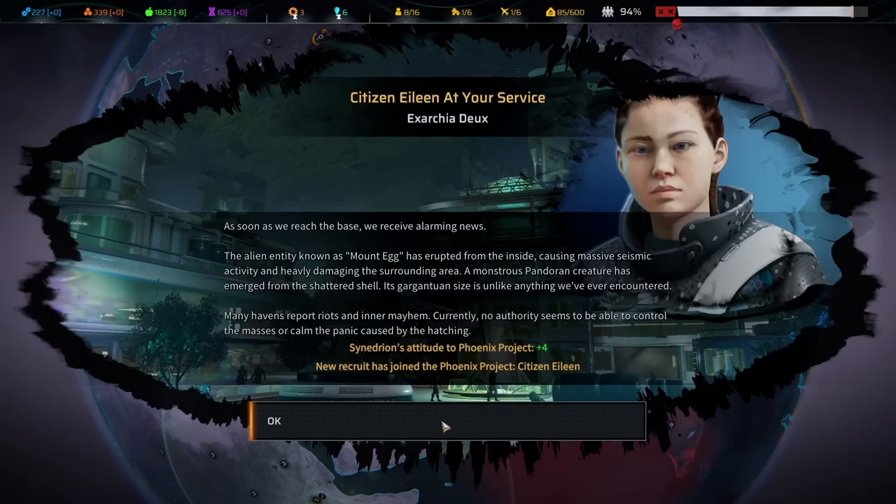As soon as we reached the base, we received alarming news: the alien entity known as Mount Egg has erupted, causing massive seismic activity and heavily damaging the surrounding area. A monstrous Pandoran creature has emerged from the shattered shell — its gargantuan size is unlike anything we've ever encountered. Many havens report riots and mayhem, with no authority able to calm the panic.